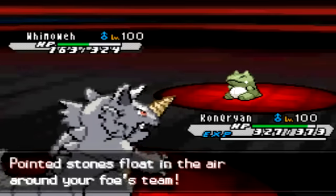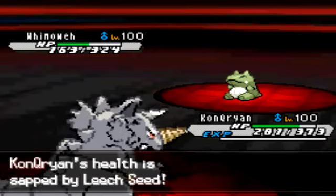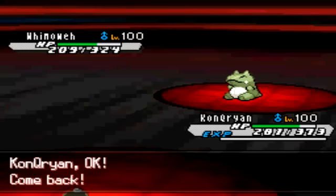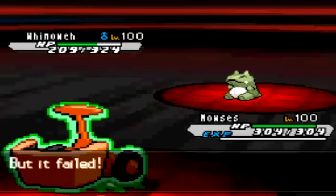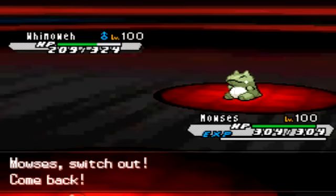I just want to get Stealth Rock up — that seems like a good idea to have up for the remainder of the game. I'm sitting in here trying to find an opportunity to switch out. I don't want to take more damage, and I know he might Encore, so I go into Rotom to dodge the possible Leech Seed on my switch and also to dodge the Encore — and he does go for that.